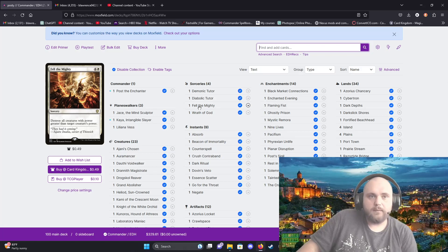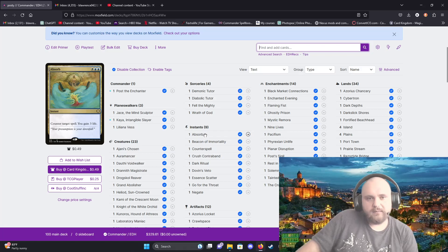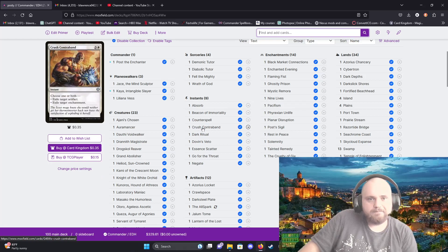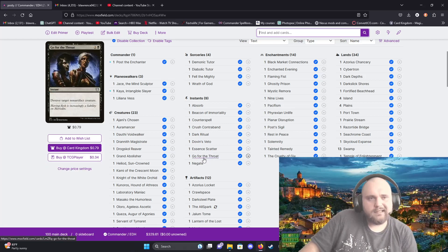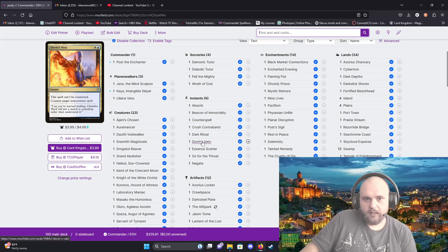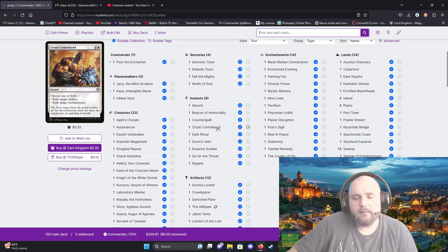Fell the Mighty is a board wipe — destroy all creatures with power greater than the target creature's power. I also have Wrath of God in there. For counterspells I've got Absorb, Counterspell, Dovin's Veto, Essence Scatter, and Negate. For removal I've got Go for the Throat which destroys a non-artifact creature, Dark Ritual which gives you three black mana for one black mana, and Crush Contraband which exiles target artifact or target enchantment — or both.